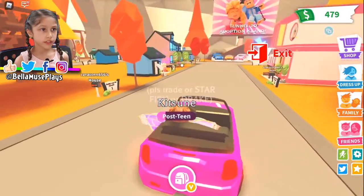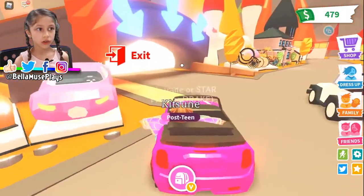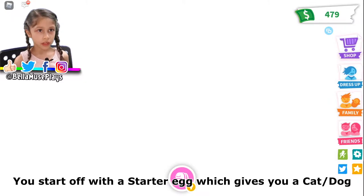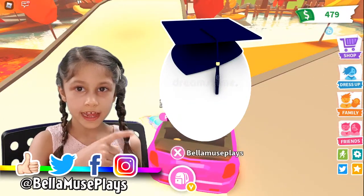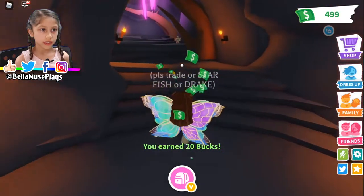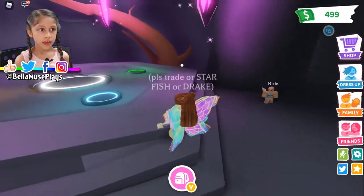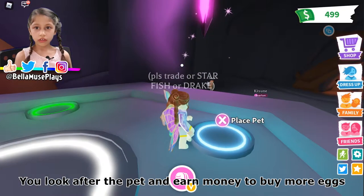If you guys don't know what a Neon is, or if you've never played Adopt Me before, basically you start off with a common cat or dog — it's like a pet egg with a hat on it. That's what people start off with when they hatch either a dog or a cat, and they need that so they can get money to earn more, so they can get legendaries and more rares. You look after the pets and age them up into adults.